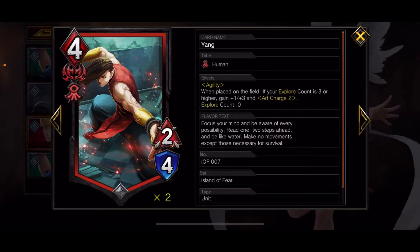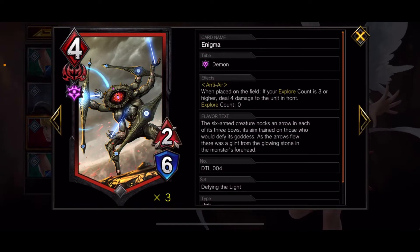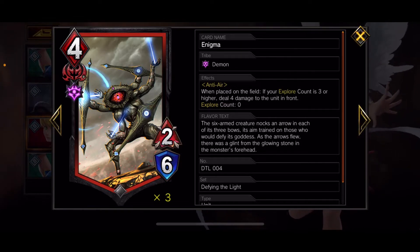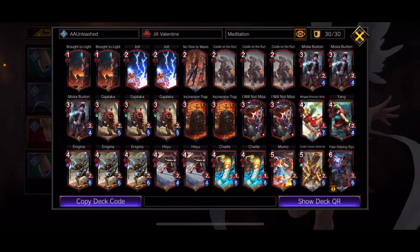I only run one Yang — he's a game closer with agility. When placed on the field, if your explorer count is three or higher, he gains plus one plus three and Rush Charge two, so he becomes a three-seven with agility and you can AA him. I run three Enigma — they're the replacement for Claire with anti-air. When placed with explorer count four or higher, deal four damage to the unit in front. They survive longer, only cost one more, do two less damage, but they're able to chip and break shields — and that's what AA is all about: winning exchanges.